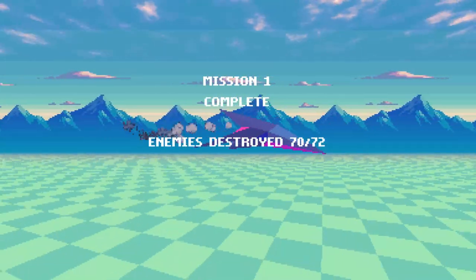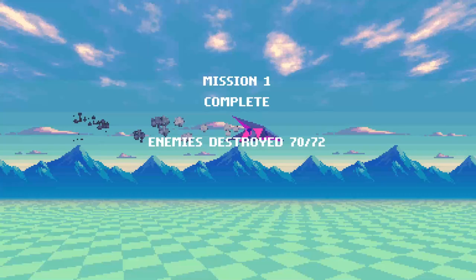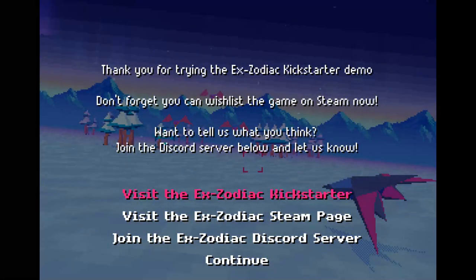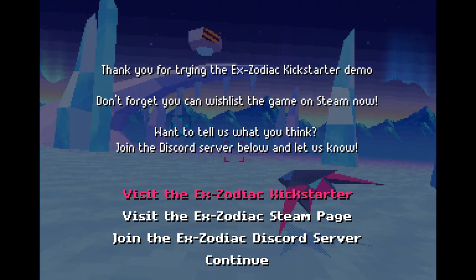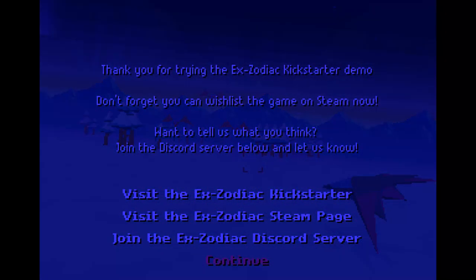Still, can't go wrong for a first timer. 70 out of 72, and that is level 1 Allura. And as you can see, since we have the demo, it gives us a link to the Steam page, to the Kickstarter, and to the Discord server — all links will be included in the description if you guys are interested. I highly recommend checking it out.